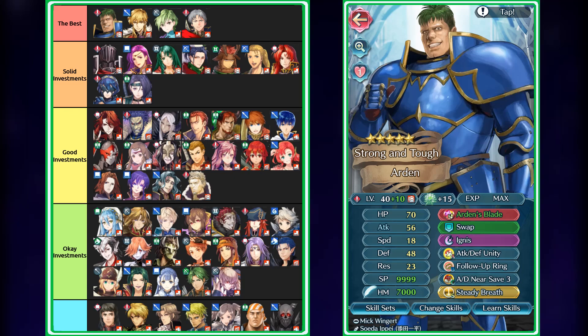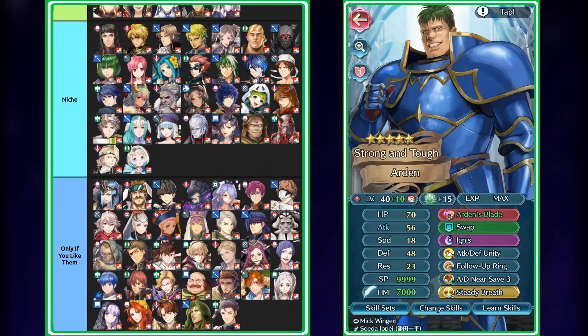He should be able to take out all his foes with no issue whatsoever. Thanks to his really high HP stat, he shouldn't struggle against dragons that much either. However, if you are concerned, you could swap out Attack Defense Unity for Close Defense 4 — that's what I run personally, as it helps out a bit with his res stat. You can also run him on Light season to give him extra res. Generally speaking, Arden is definitely one of the best investments you can make in the game right now in terms of grails, because he is just that good of a Near Save unit.